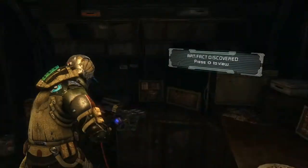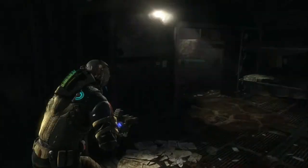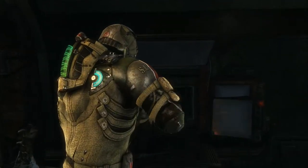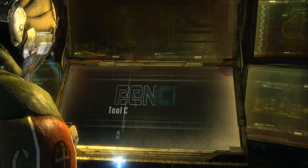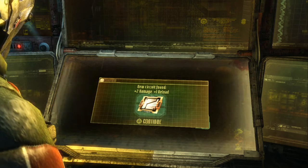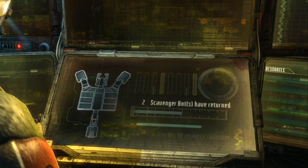There we go — an artifact. I think we grabbed everything else out of here. Excellent. Let's pick up our Wall-E and check into the bench real fast. Explosive damage. Two reload, one damage. Two damage, one reload. I'm loving it.